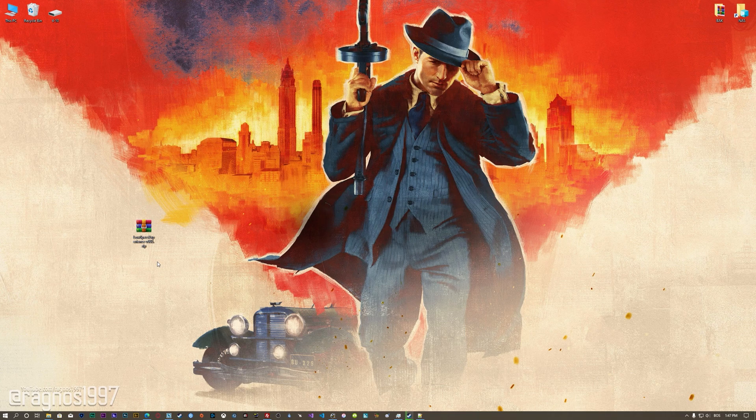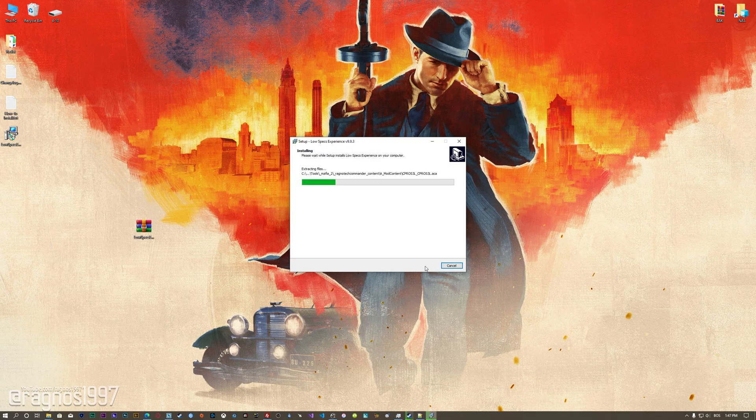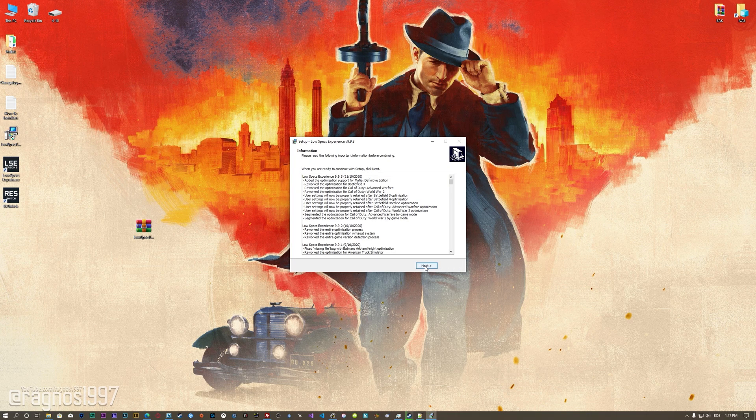Before we proceed with the optimization process, you will need to download and install the Low-Specs Experience. The download link can be found in the description of this video. Low-Specs Experience is a game optimization tool that I developed that will allow you to optimize your favorite games for maximum performance. So, first of all, start the installation process for the Low-Specs Experience.